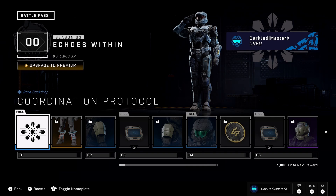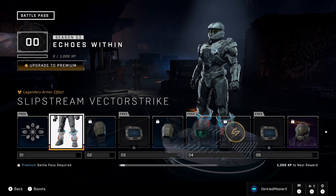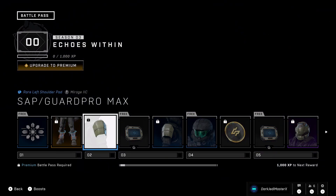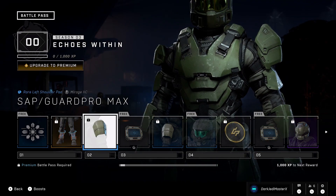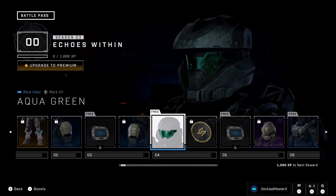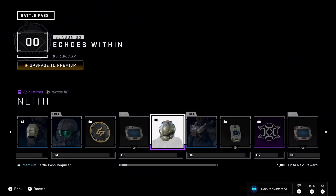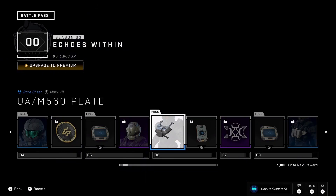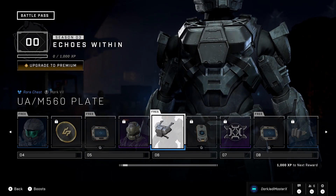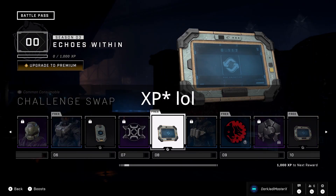So this first slot is a background for your backdrop on your nameplate. Then we got some items — at first I thought these were basketball hoops, but they're actually stuff for your ankles. We got some shoulder pieces, a challenge swap, another shoulder piece, a visor, some currency, another challenge swap, and a pretty dope-looking face and chest piece.